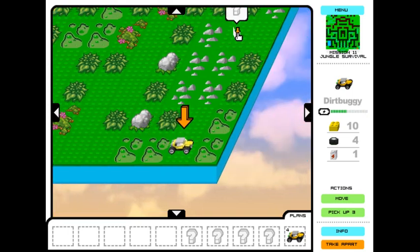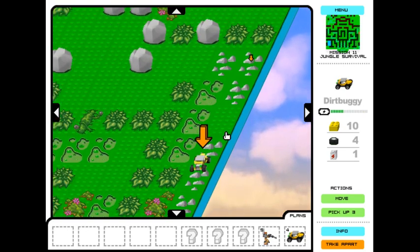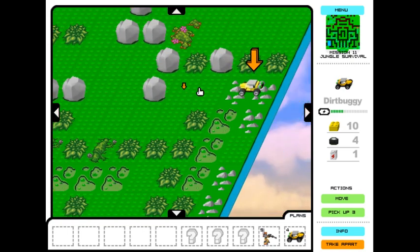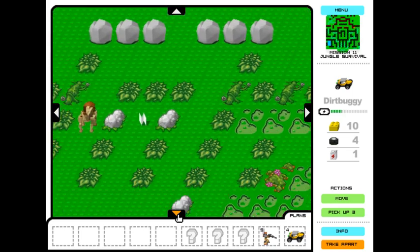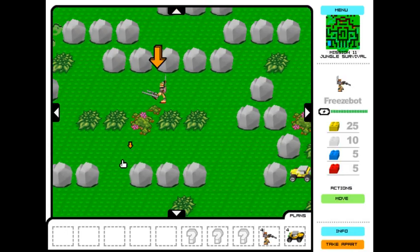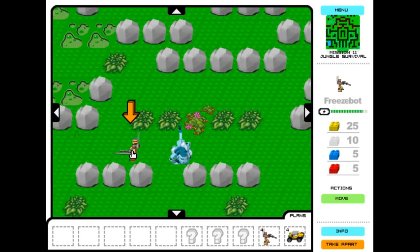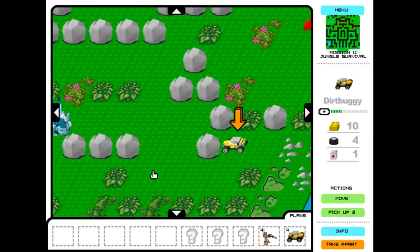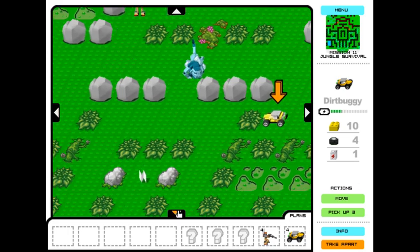We're going to build our dirt buggy and head up this way. Over this way there are some bricks, but it's not the bricks we need for the bulldozer. So we're going to build our freeze bot here, and freeze this lion. Unfortunately, he did not get frozen in the right spot, so we need to make sure he moves.